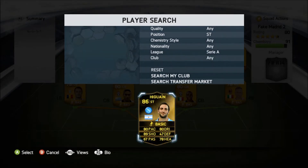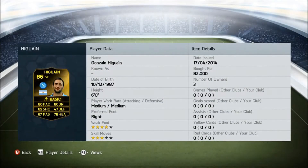It's going to be second in-form Higuain and as you can see on the screen right now he has got 80 pace, 89 shooting, 67 passing, 80 dribbling, 47 defending and 78 heading. He cost me 82,000 coins.